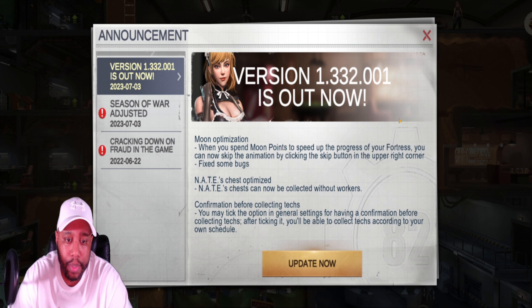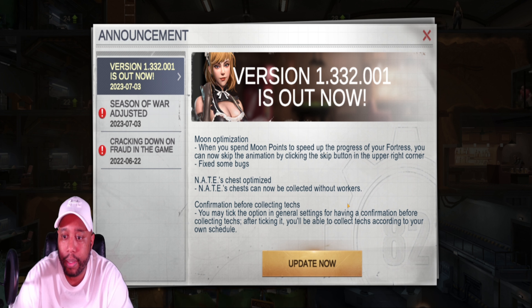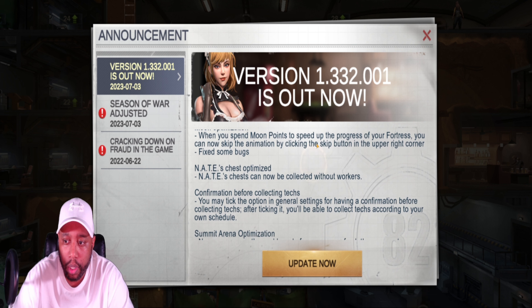Moon optimization — when you spend moon points to speed up the progress of your fortress, you can now skip the animation by clicking the skip button in the upper right corner. I think we're going to check that out.